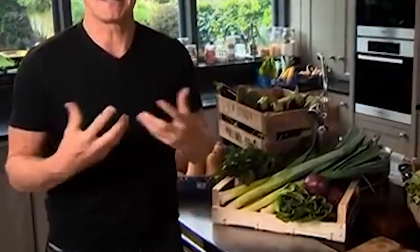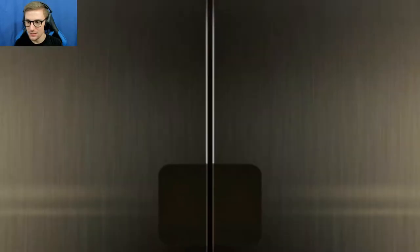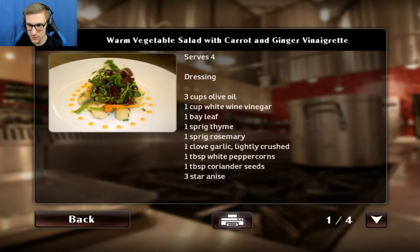First, rely on your senses. Make sure whatever you're buying, it looks, smells, and really feels good. And if you get the chance, taste it before you buy it. Okay, here we go. What kind of chef do I want to be? I'm a dishwasher. Oh, that makes me feel great. Today's special: warm vegetable salad. Really? Just warm vegetables. That's what we're running with.